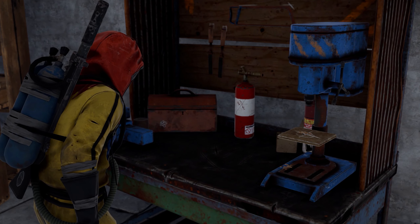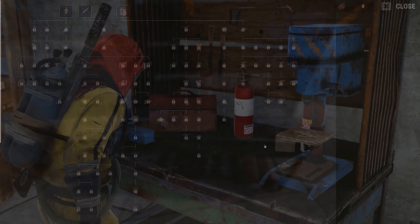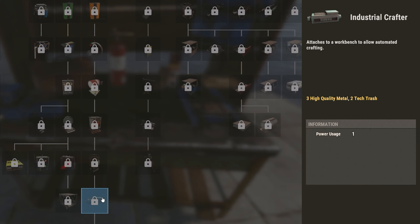Today, Facepunch revealed the research costs and updated tech trees for the industrial update. Most of the industrial items are Tier 1, except for the electric furnace and industrial crafter, which are both Tier 2.